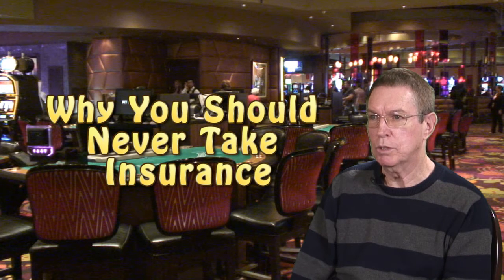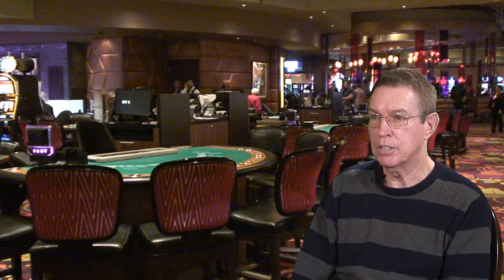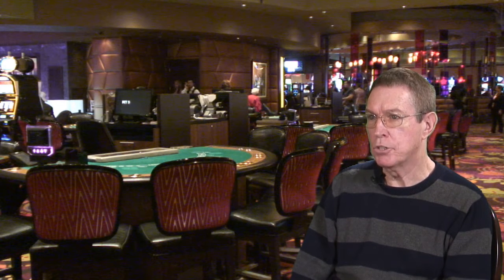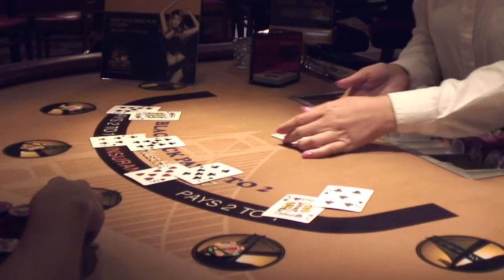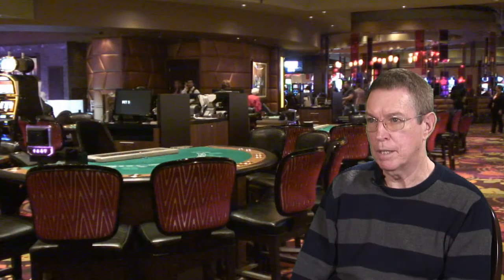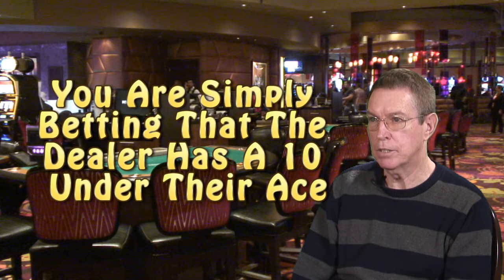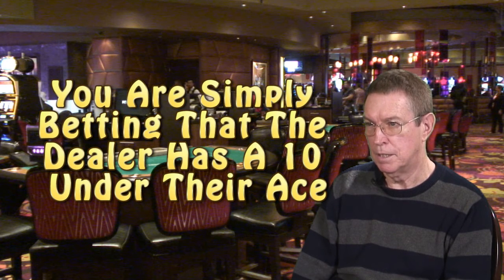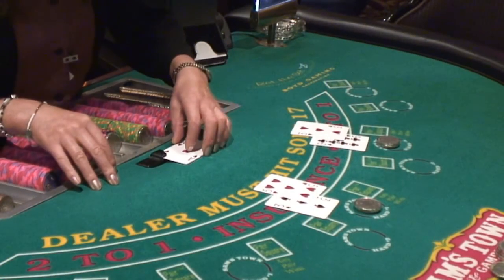The insurance bet in blackjack was introduced to give the perception to players that they are going to protect their hand against a dealer's blackjack. Insurance has specific rules, and I'm going to go over them now so that you understand what insurance is all about. When you're playing blackjack and the dealer has an ace as an up card, she'll basically stop the game and ask players if they want to make the insurance bet.